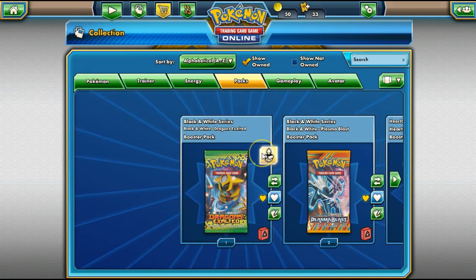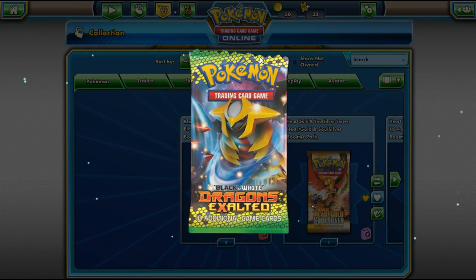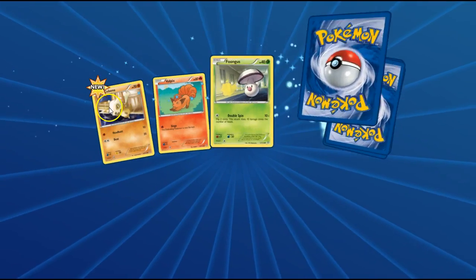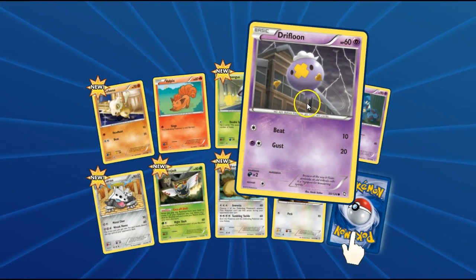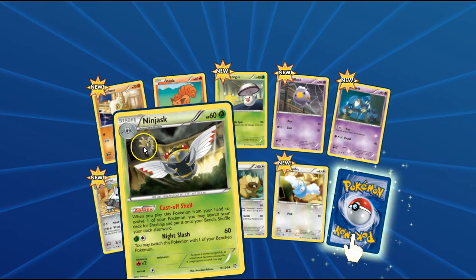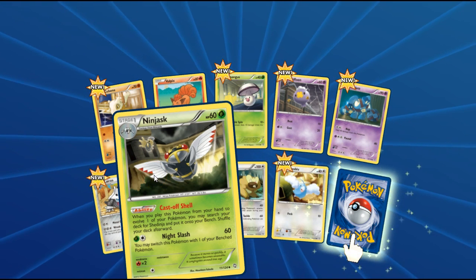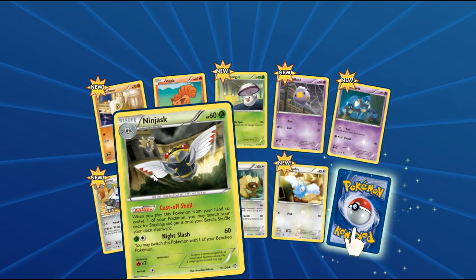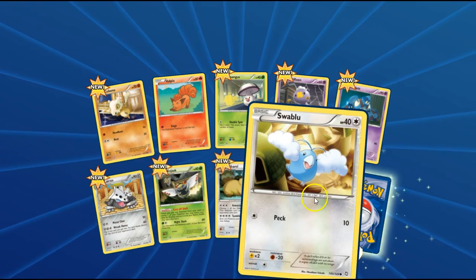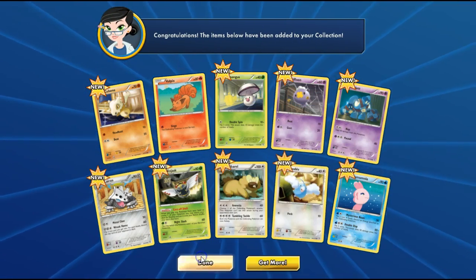Let's open Dragon Exalted next — that's sort of the next cool thing, because we might get the Full Art of Tina. Can you imagine? Cubchoo. Foongus. Golurk. I like how there's a Shedinja in the background there. Oh wow — when you play this Pokémon from your hand as your Active Pokémon, you may search your deck for Shedinja and put it on your bench. That's decent — about time for Shedinja. It's a Reverse Holo Swablu. And a Lairon. Dammit.